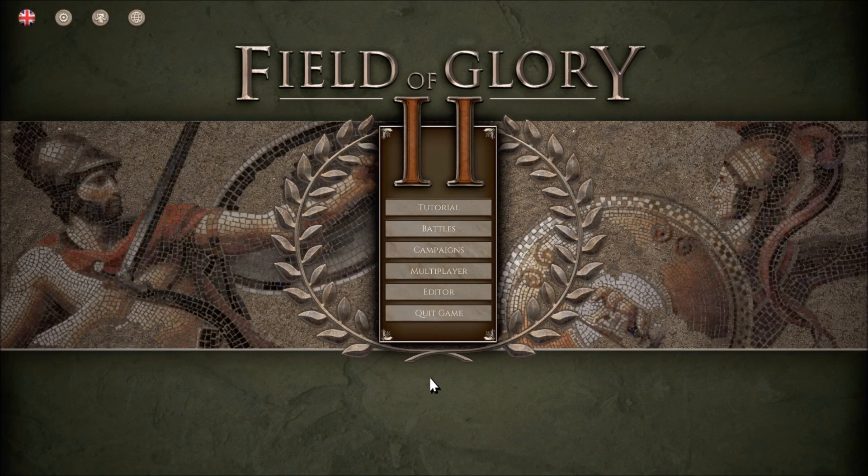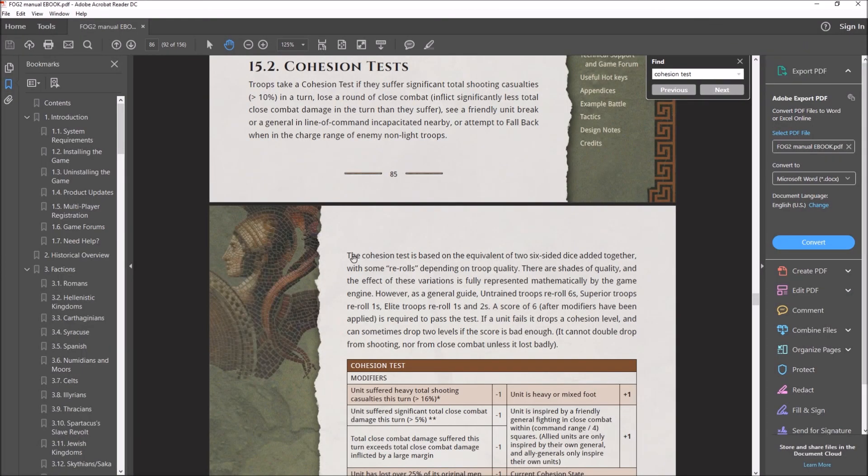We'll also be talking about the various modifiers and effects that go into how cohesion tests can be tilted in terms of forcing your opponent to maybe fail more than their fair share of cohesion tests. Since we haven't talked about cohesion tests in several videos, we are going to do a quick recap on exactly what causes cohesion tests. If you want a sort of in-engine example, you can always go back to part 1 of the guide where I clearly demonstrate exactly how to force cohesion tests on your opponent within the game engine.